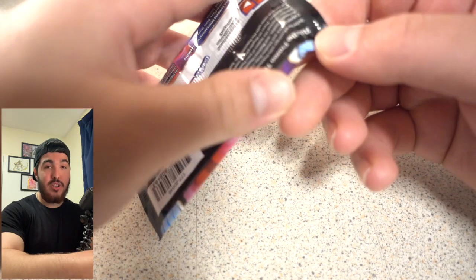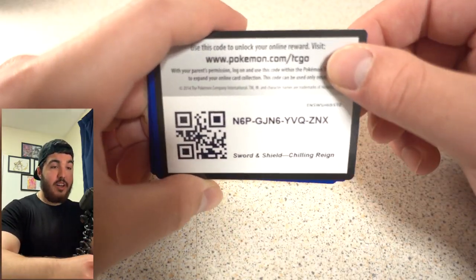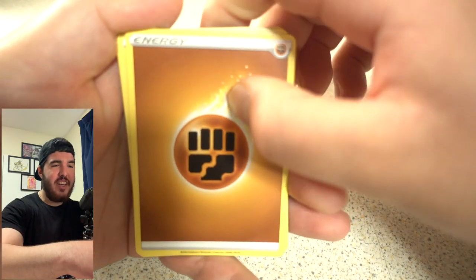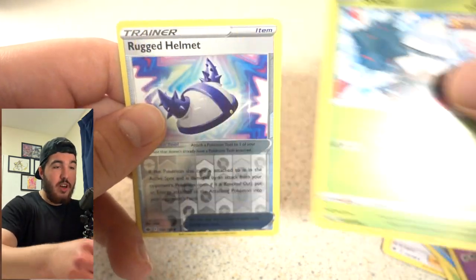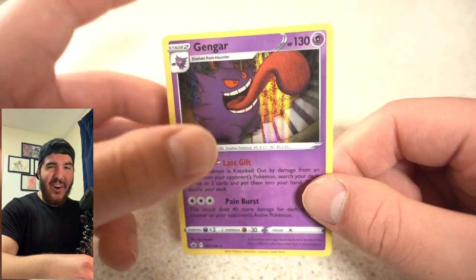Last pack of the first opening — wow, I'm lost for words, I can't believe this. Last pack magic, can we pull something good? Imagine if we get another sick pull. Fighting Energy, Brawly, Melanie. Seviper, Weedle, Snorunt, Crabrawler, Galarian Slowpoke, Snom, a Rugged Helmet, and...